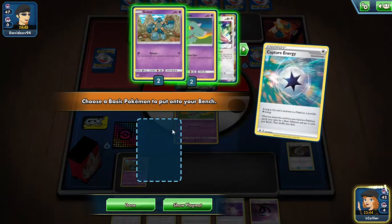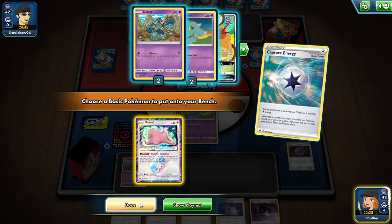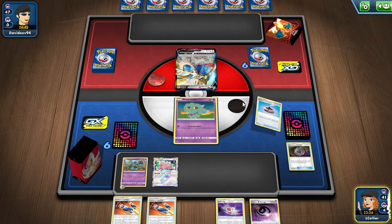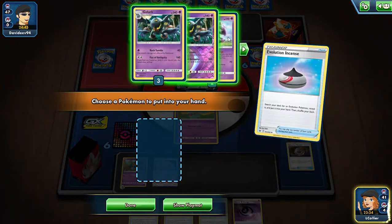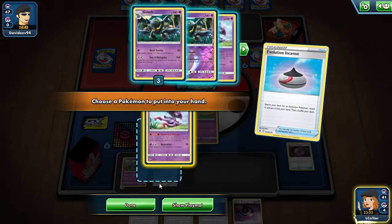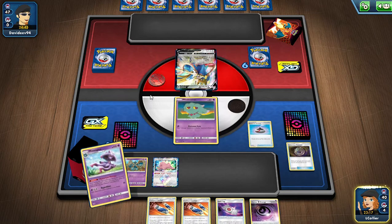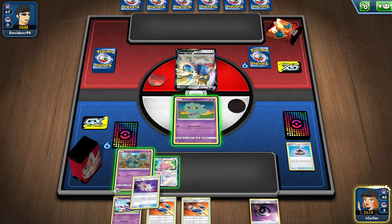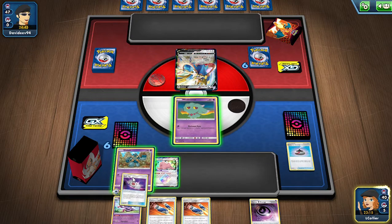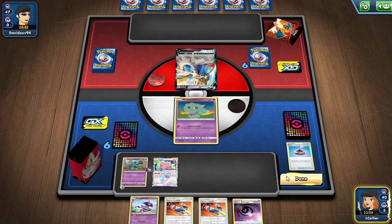We go ahead and bench the Golett, place the Capture Energy onto it, and grab a Ditto — put it on the bench. We'll give our opponent a possible look, attach the Spell Tag, and just pass from here.